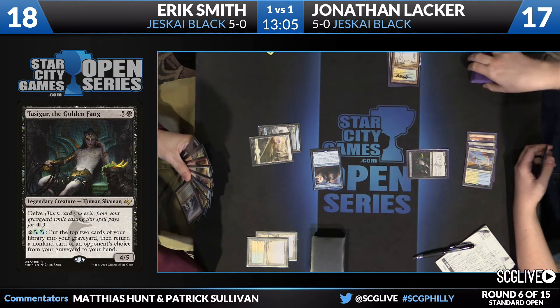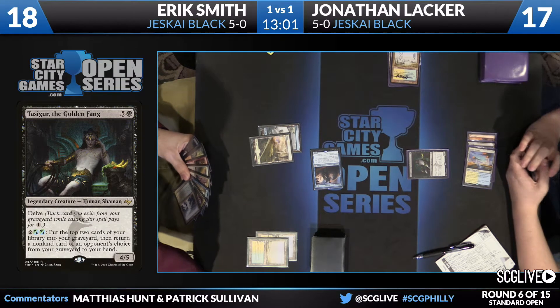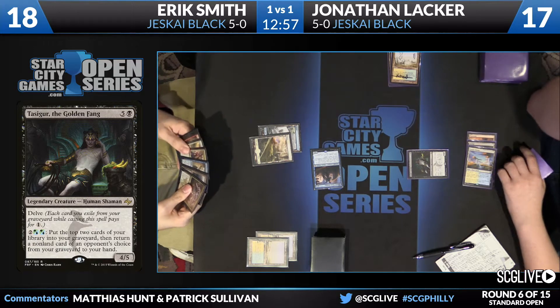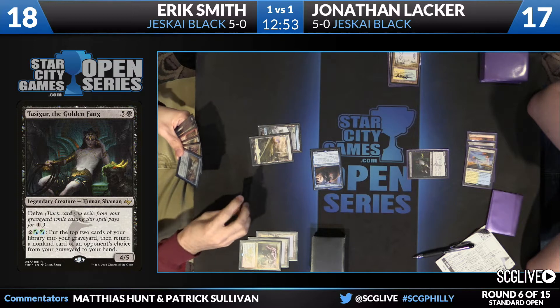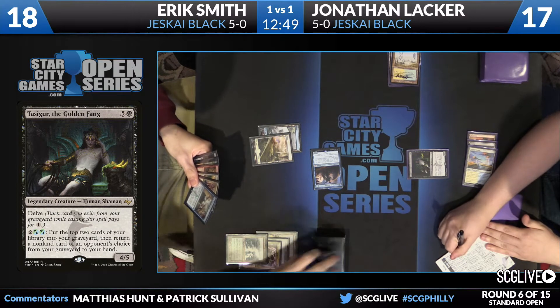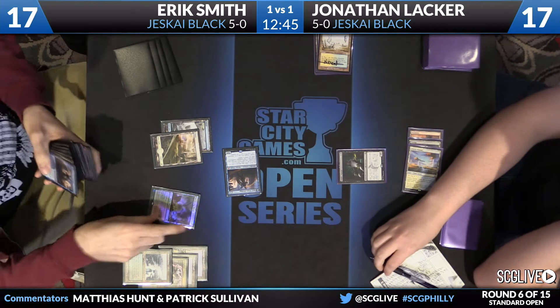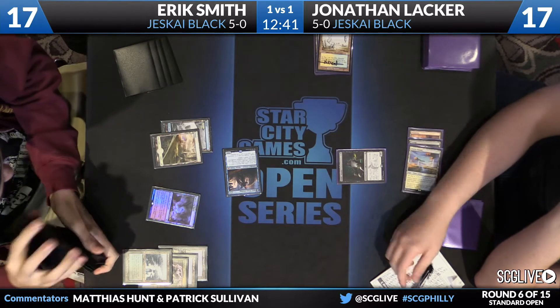His play was a turn three Tasigur the Golden Fang. So now you get to have both these graveyard creatures square off against each other. It's an active Jace on Eric's side, whereas it's a very early Tasigur on Jonathan's side. And with five toughness, Tasigur seems reasonably difficult to remove. Yeah, there's one copy of Roast in Smith's sideboard — I don't know if he brought it in.